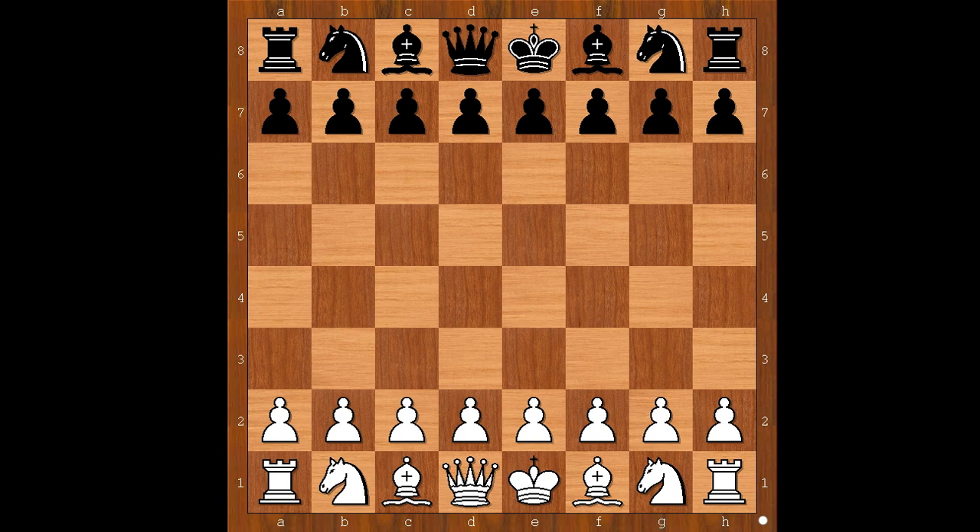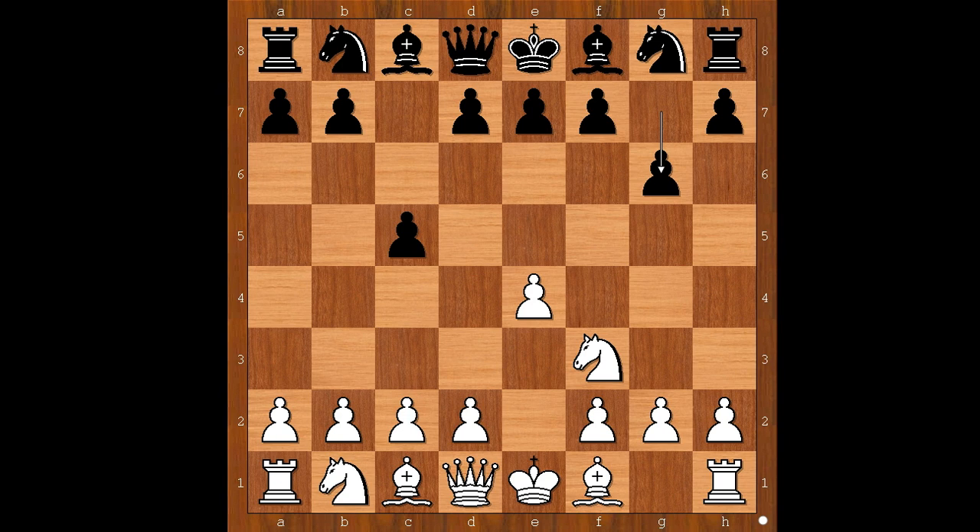Joshua Colbert had white pieces and he started with e4. Nick played c5, the Sicilian Defense. Knight to f3 and now g6 — the Accelerated Dragon, or to be more precise, the Hyper Accelerated Dragon.